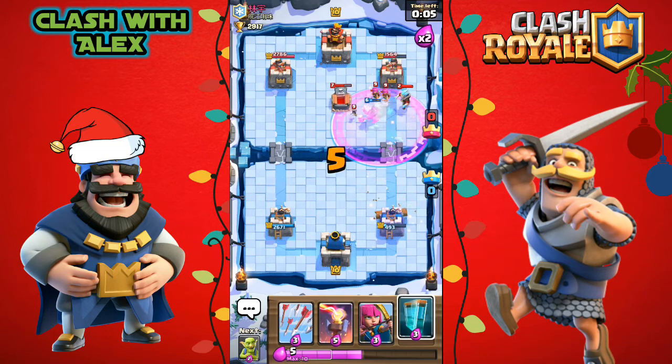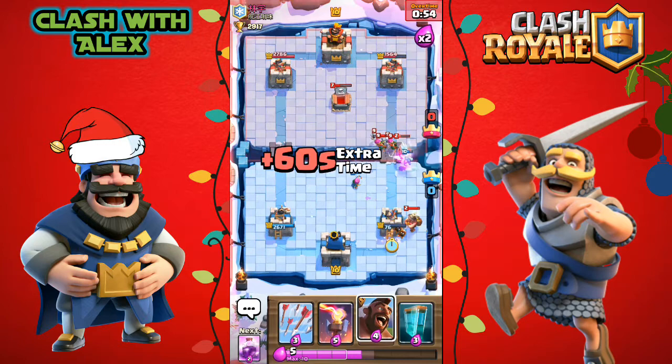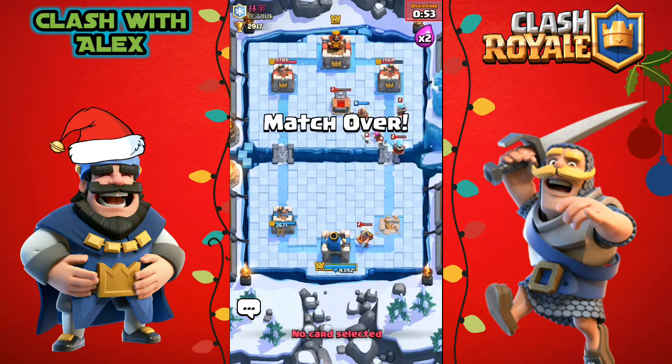One single log is enough to take everything out, which is a bit sad — he just completely annihilated our push. He did lightning and one more miner should do the trick. He sends in the miner and five hit points left on the tower — that's gonna be game. We lost two games in a row, hopefully we can win the next two.